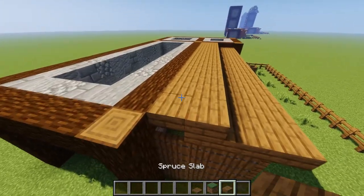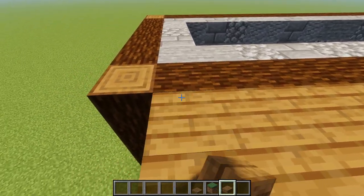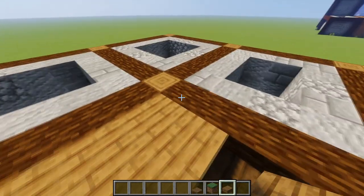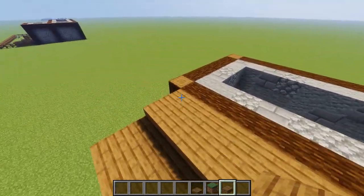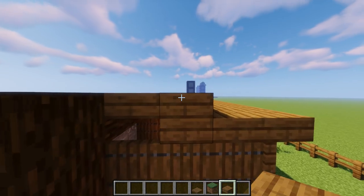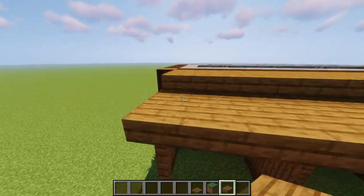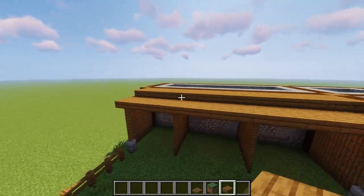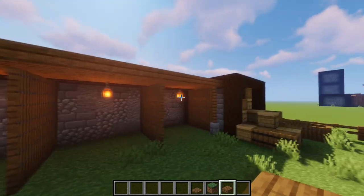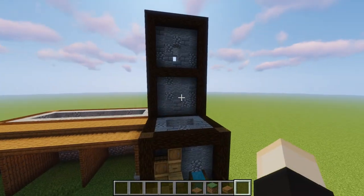Next, come up to the first wood beam and add a layer of slab straight across, then put slabs on the top layer of the wood beam. It won't go all the way to the far beam but will go almost flush against the two pillars. Then put full blocks along here and bring them down half a block as well. Once done, the ends should connect up to these fences perfectly. Toss in some lanterns just for the horses to see.